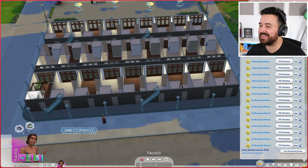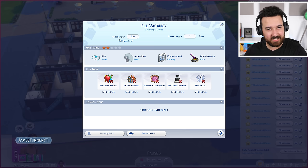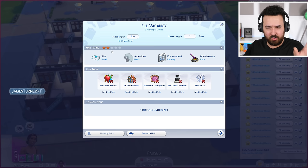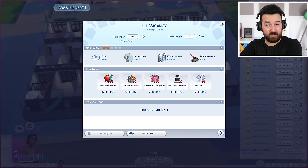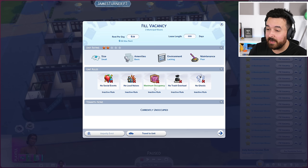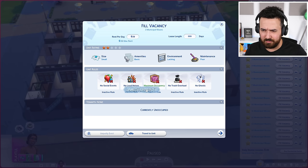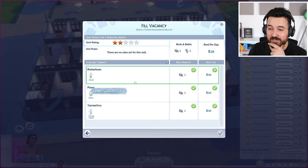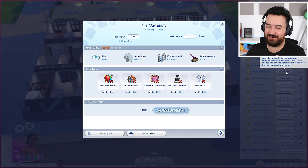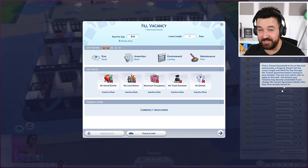Now the next thing — I don't know if you can see, but we have 99 apartments to fill. The way this works is we click 'fill vacancy' and we can actually specify how much rent we want to charge. It gives us a maximum depending on the unit rating, how big it is, how many rooms, all that. Within that we can charge as much as we want — we can even charge zero and give it away for free, but I'm just going to leave it as the default. We can also change the lease length from one day up to 999. You can also set unit rules like a maximum of three Sims, no loud noises, no ghosts — and if you have Cats and Dogs, a no-pets rule. So we do this and then we have to manually select who's going to live here. Robertson, you're in — welcome!